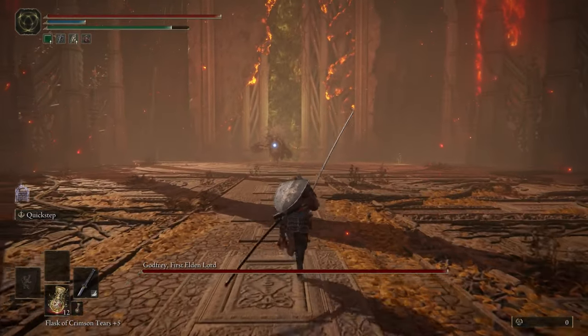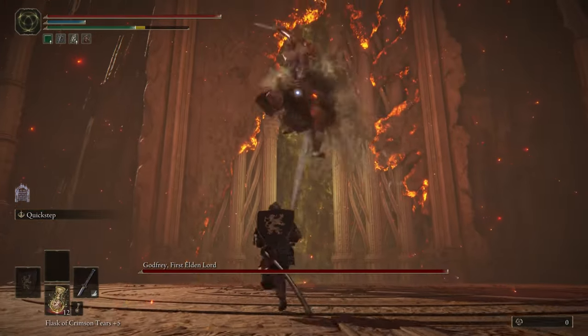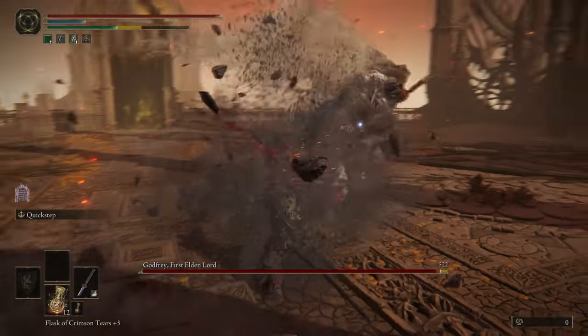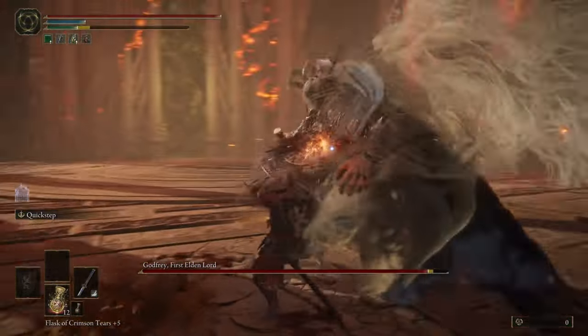I'm going to do my best to explain how to attack the openings for this guy and when to evade. So the jump attack — just run through it. Stomp: you can jump that attack and get one hit in.